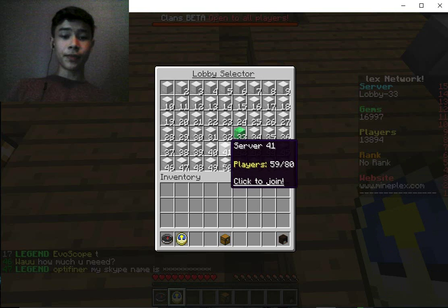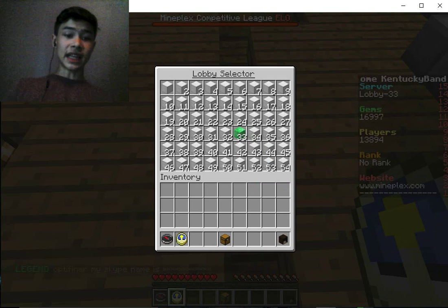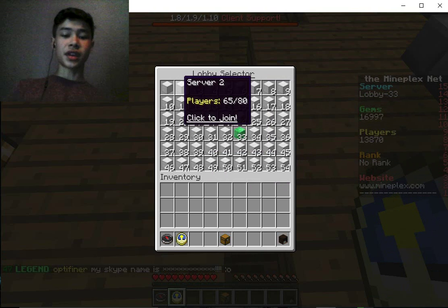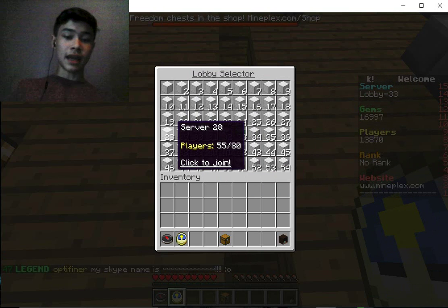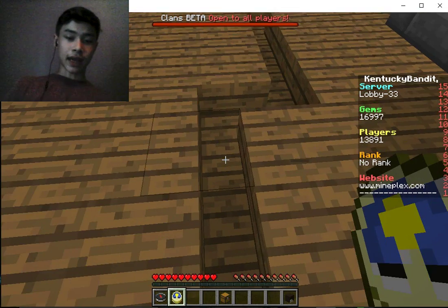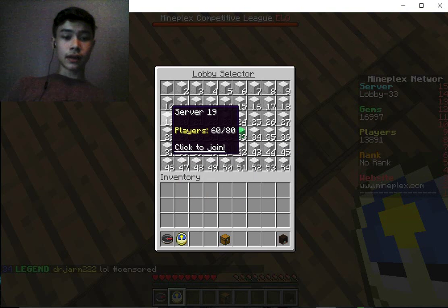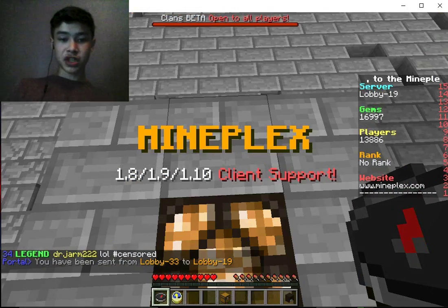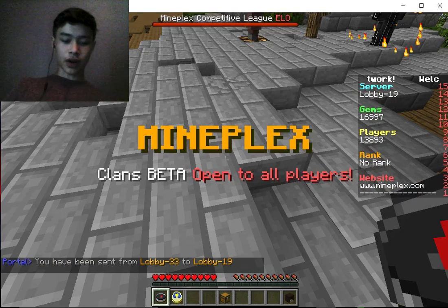There are multiple lobbies because there are so many people playing. The green one is the one you're on. The numbers do not mean how many people there are — they mean what number the lobby is. So if I wanted to join lobby 19, I click there and I'd spawn in that lobby. Same server, just a different instance.